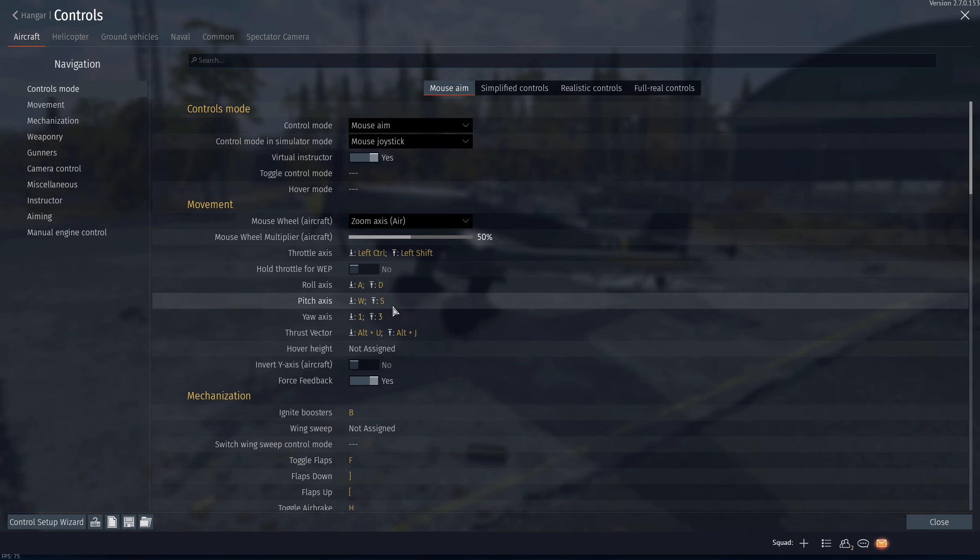Next up we have pitch axis, arguably the most useful thing in here. This one controls your elevator. When you're pulling out from a dive, these keys will save you from crashing onto the ground. Your mouse might not let you go up fast enough, so make sure to set a key for this one. I have mine set to S and W — you might use Shift and Ctrl or something else, but make sure it's something easy to press.